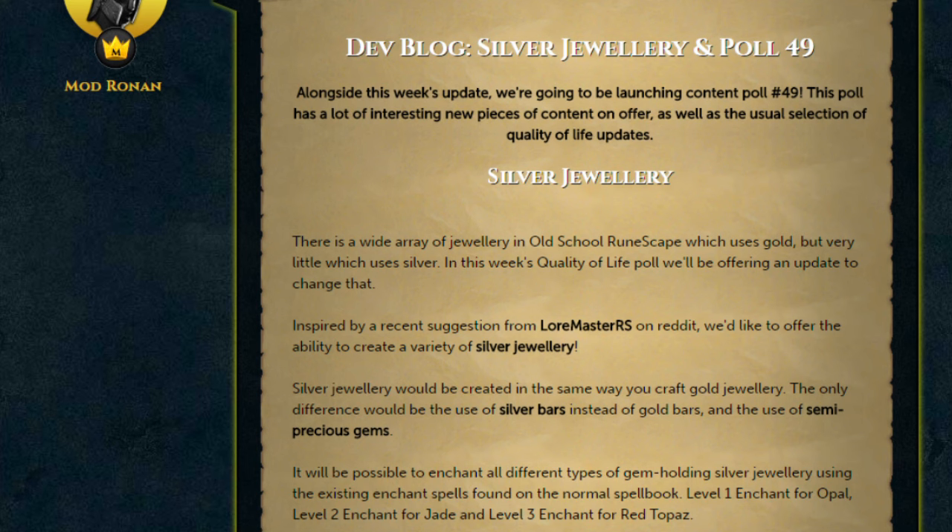In Old School RuneScape we've got a lot of jewellery. Most of it stems from gold and our regular gems such as sapphire, ruby, emerald and diamond. But we don't really have much silver jewellery. A 2007Scape Reddit user called Loremaster RS posted some ideas of what we could do with silver jewellery and the gems we don't really use that much, which are opal, jade and red topaz. You'll be able to enchant these bits of jewellery similar to how you can with gold jewellery — using level 1 enchant for opals, level 2 for jade, and level 3 for red topaz.